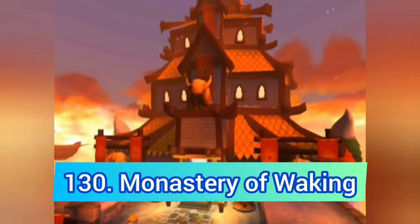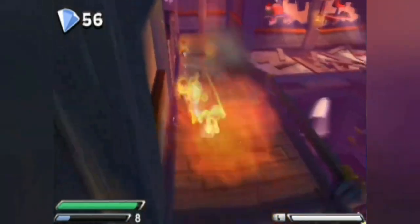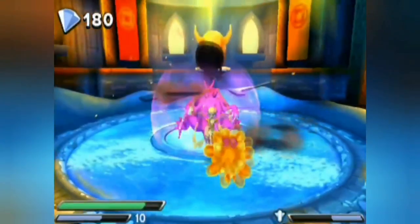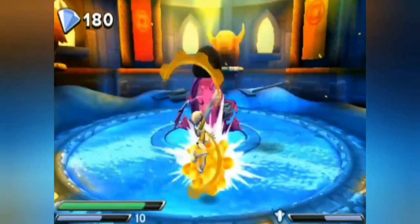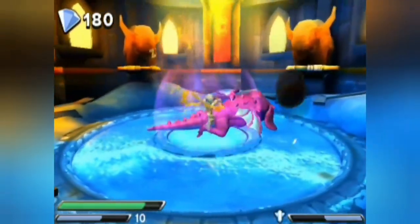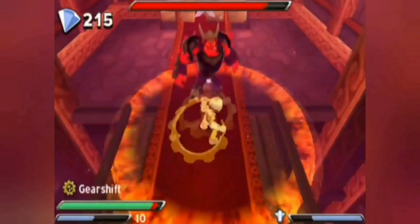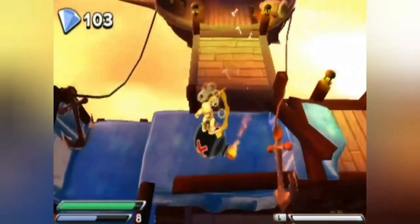Monastery of Waking is up next. Trap Team has three levels that end with a boss fight and this is the worst one. The level design is surprisingly decent but this is the second Dream Ship boss fight and it's identical to the one we fought in the Temple of Waking, which sucks. It also does a lot of other things wrong — another bad villain fight, a bunch of canyon things, and of course bomb rolling.